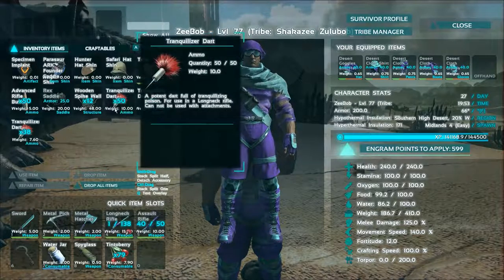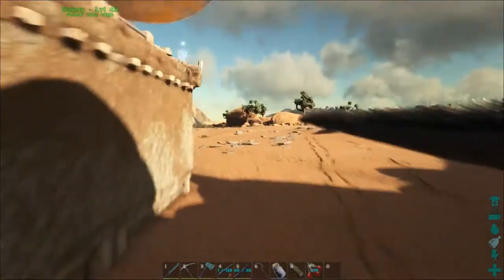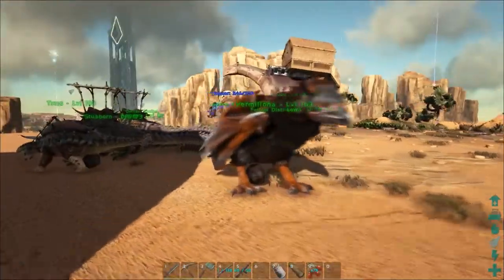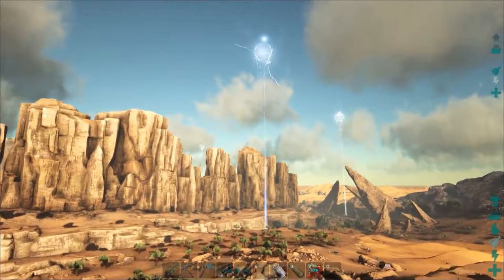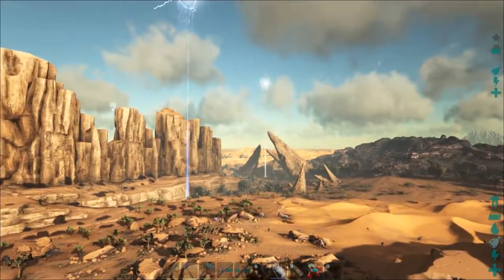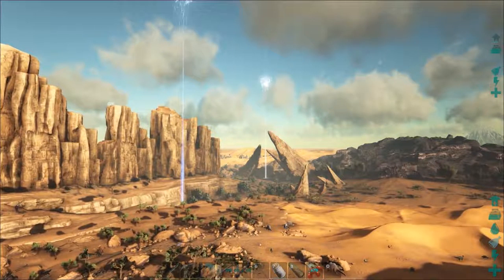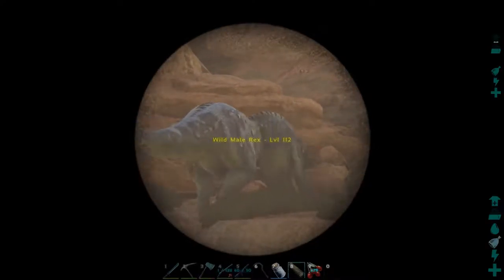We gotta go get on Vermiliona, our happy little speedy bird, and go out. The Ark is lagging a little bit. We're gonna go out and find ourselves a great big ugly mean potentially house-eating T-Rex, and knock it out in an epic battle. Bingo! We have a winner — level 112. That's pretty good. He looks like a guy who could probably eat a Death Worm.